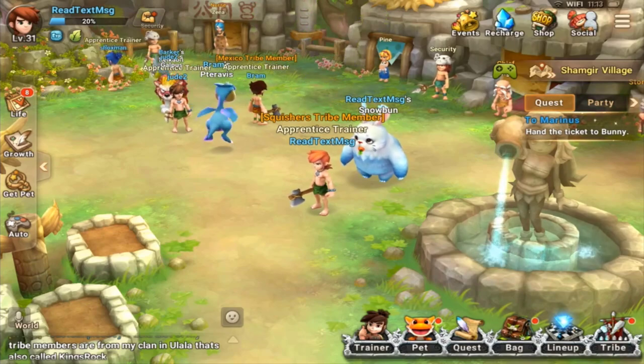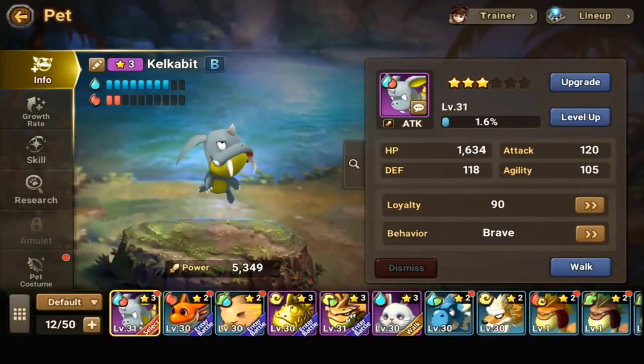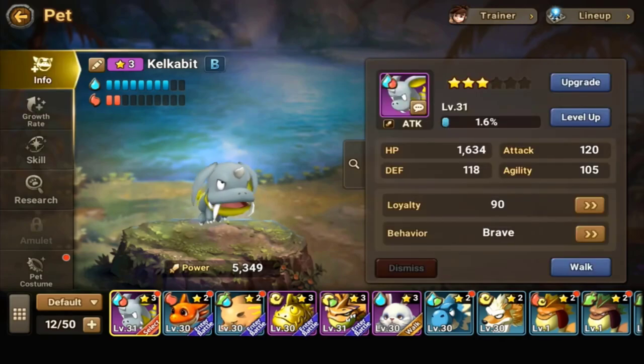The second tip is working on your pets. I'm seeing a couple of different approaches — doing the research first, focusing on growth rate, leveling them up first, or trying to rank them up with stars. Unfortunately I can't tell you which is definitively best because I'm not able to upgrade yet, so I can't confirm whether upgrading stars first or leveling first and then focusing on research is the right move.